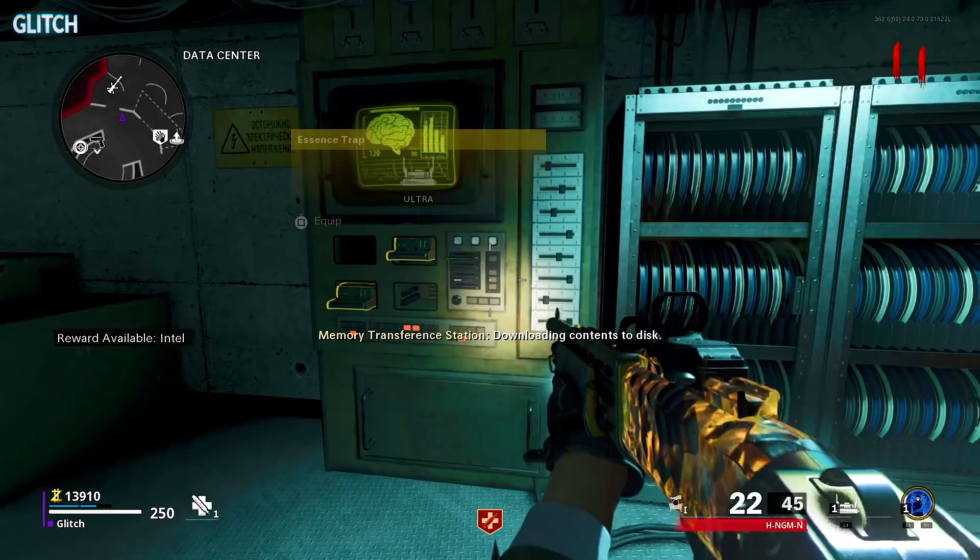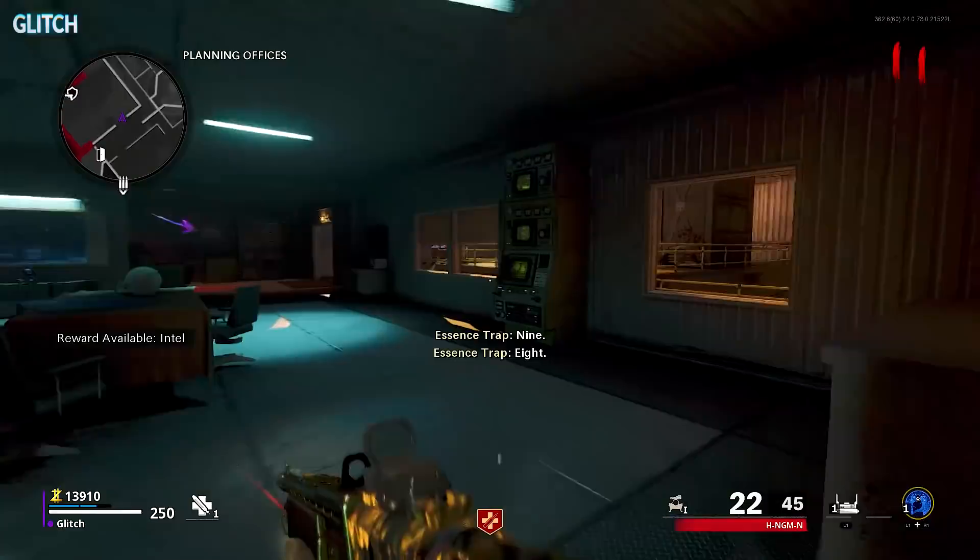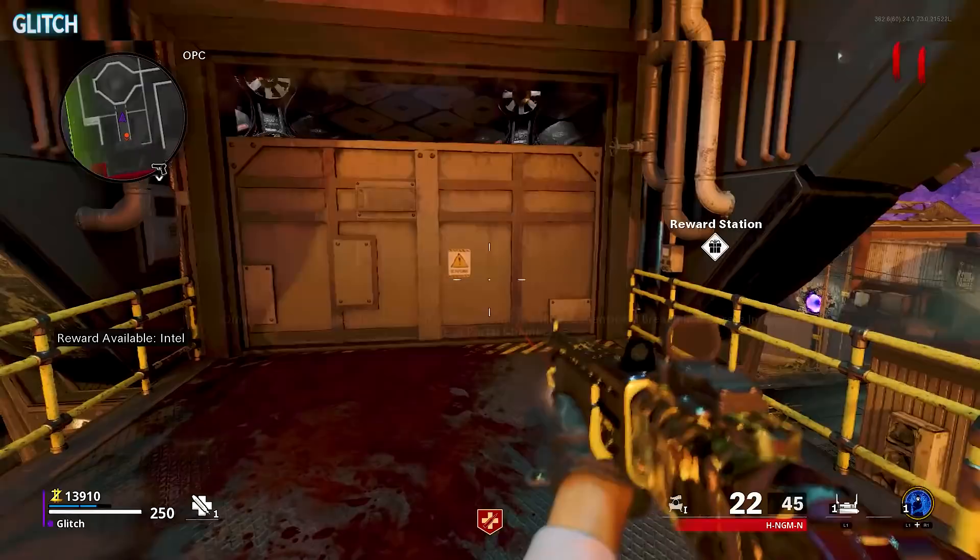Once all three mimics have been successfully uploaded, go ahead and grab the floppy disk the machine gives you. Now take the disk over to this machine along the right wall in the planning offices. This will open the doors to the OPC, which you'll need to step into to spawn a portal.